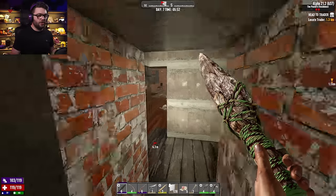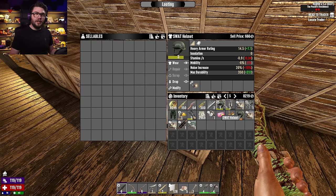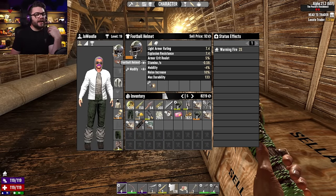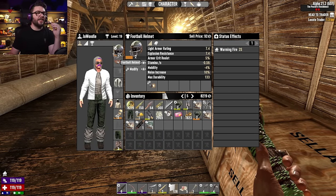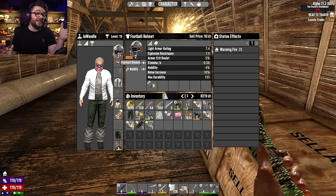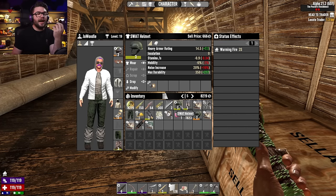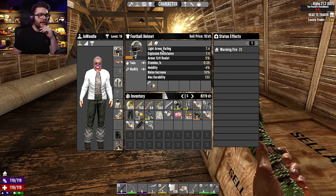I've grabbed all the stuff that I want to sell. I do have this tier three spot helmet — I don't normally roll heavy armor. In my mind, the best defense is just to not get punched in the face in the first place, which seems like a pretty good tactic. Heavy armor slows you down that much, but until you find that urban combat book that means you no longer get slowed down in combat, I think I want to stick with the light armor.